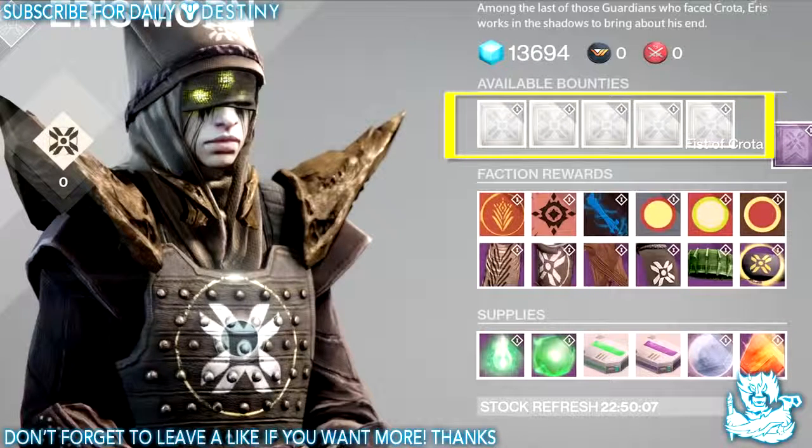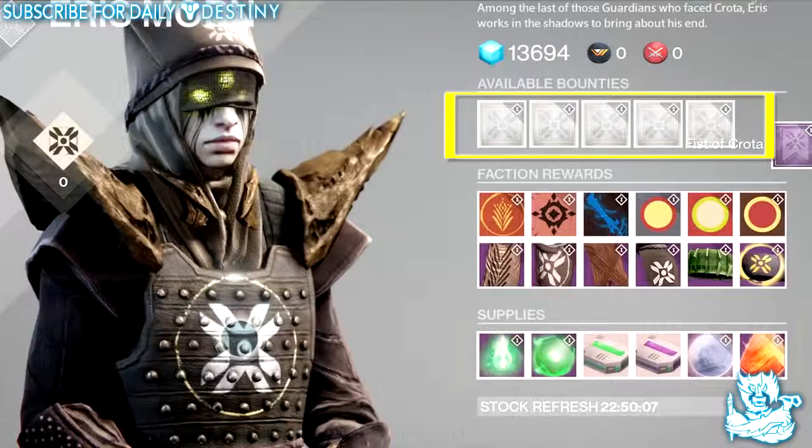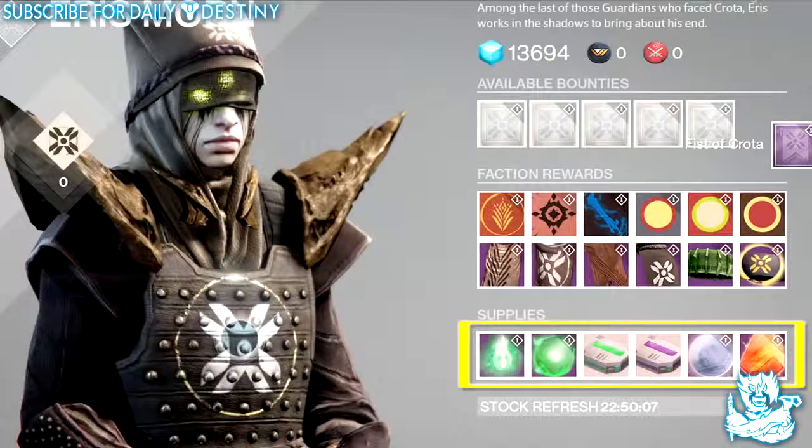She's got five supplies. The first is called a Runed Core - a weapon core inscribed with unsettling Hive sigils, used to upgrade weapons gifted from Eris. The second is called the Embalming Orb - stolen from a Hive chamber, what this orb represents is unknowable and terrifying, used to upgrade weapons of Hive origin. The third and fourth are basically ammo packs. The fifth is called Radiant Energy and the sixth is called Radiant Shard.